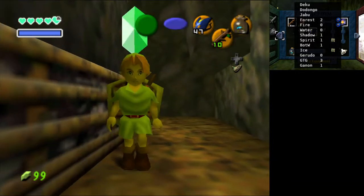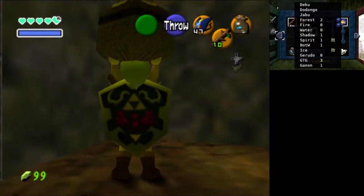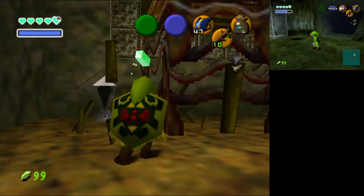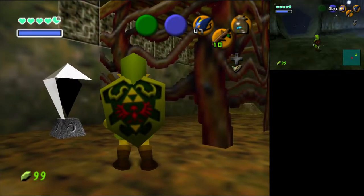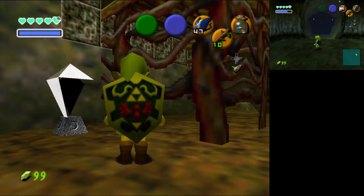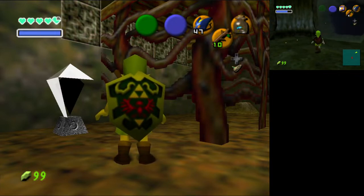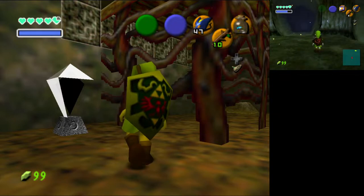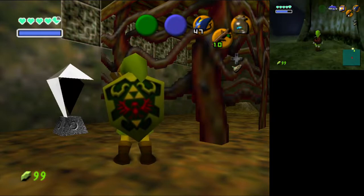We got three Gerudo Training Grounds keys as well, which is handy. We need to figure out how to keep track of all these keys. I need to update my tracker because I just got the Ocarina. Also, a scammer was just calling me — I could answer them on stream and mess with them, but that would interfere with our token gathering. Let me check: Dodongo's Cavern Map Chest, Compass Chest — I don't know which is which.